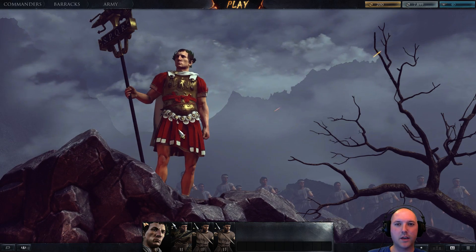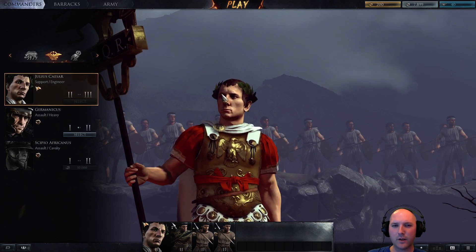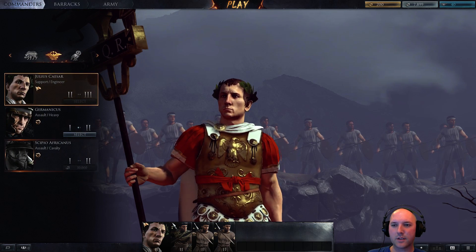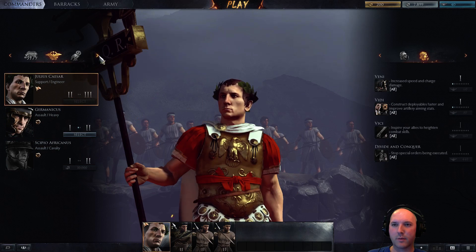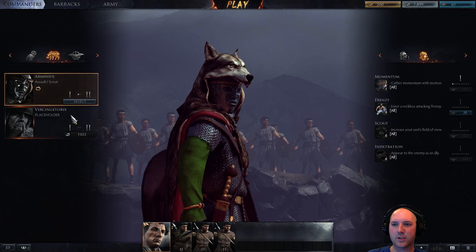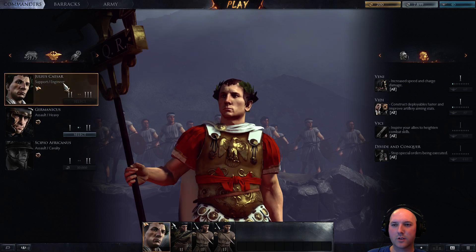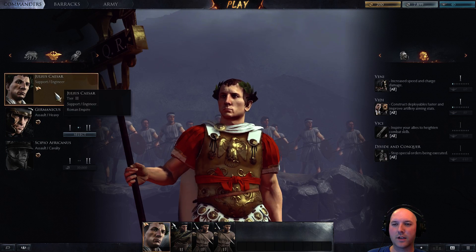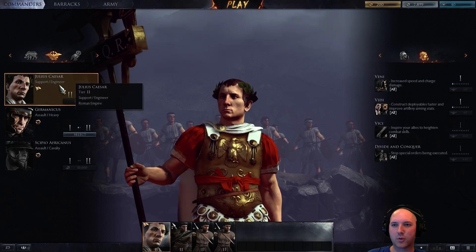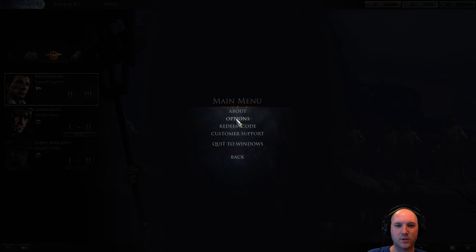So we're in the classical era — early Roman times. You can see there are a few Roman commanders and some Greek commanders. They just introduced barbarians with the latest patch. Each one is a little bit different. The different commanders specialize in different things. Julius Caesar here, who I'm going to play as support/engineer — theoretically he can build stuff, though I haven't actually figured out how to do that.